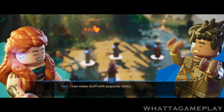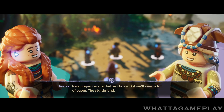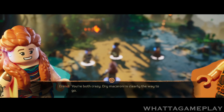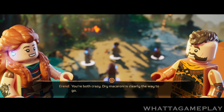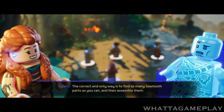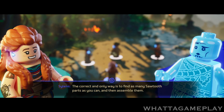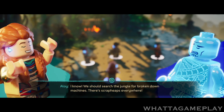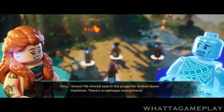I can make stuff with popsicle sticks. No — origami is a far better choice, but we'll need a lot of paper. The sturdy kind. You're both crazy. Dry macaroni is clearly the way to go. The correct and only way is to find as many sawtooth parts as you can and then assemble them. We should search the jungle for broken-down machines. There's scrap heaps everywhere!